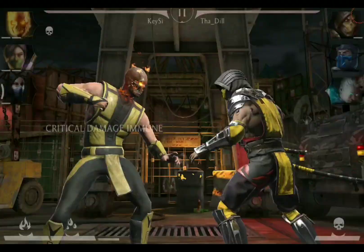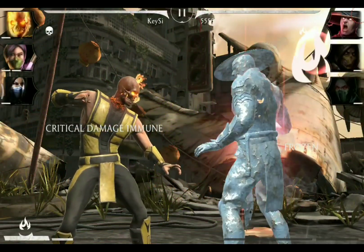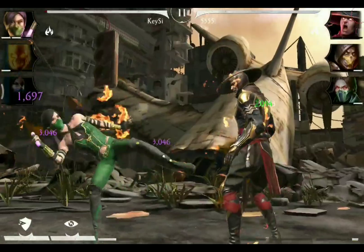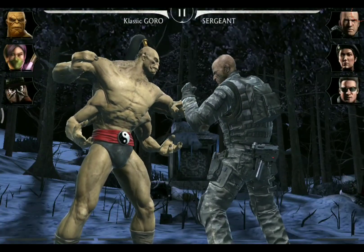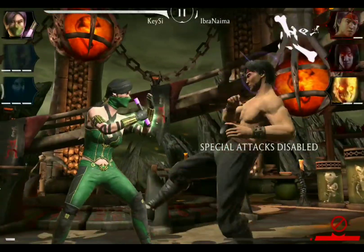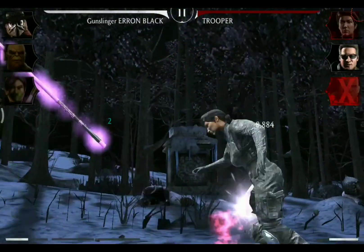Assassin Jade has two tag attacks. The first is when she tags in and deals an appropriate amount of damage — she is also capable of knocking out your opponent with this tag-in. The second deals damage while she tags out, but this one will not KO.